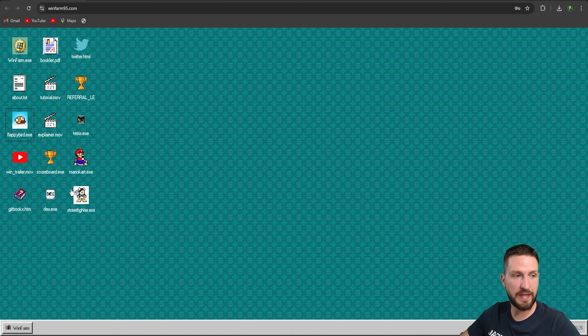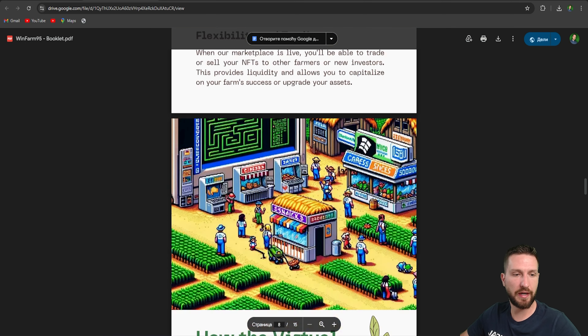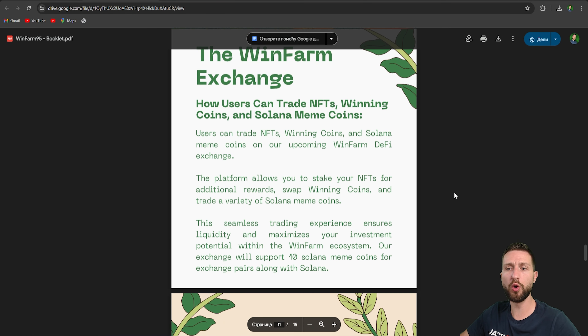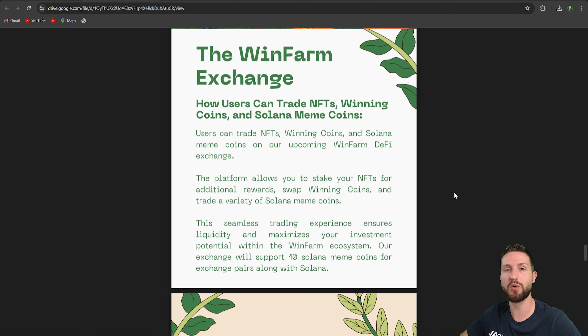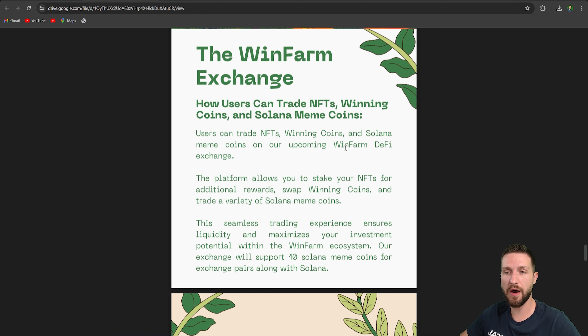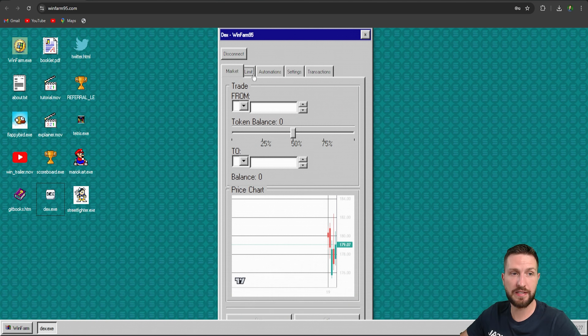Let me talk about the WinFarm exchange. For all you traders out there, WinFarm95 has its own exchange — fast and reliable thanks to the Solana blockchain. You can do spot and limit orders, which is great for both beginners and experienced traders. If you're in Gold tier, you get access to automated trading strategies and the lowest fees.